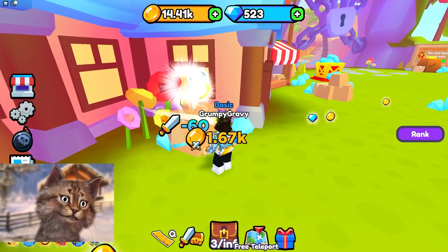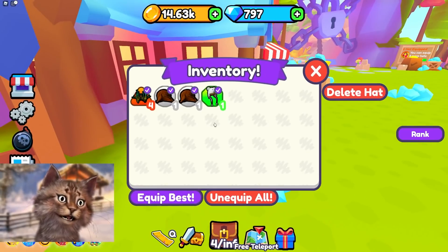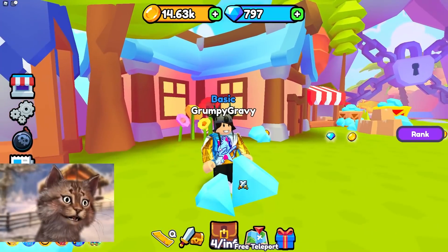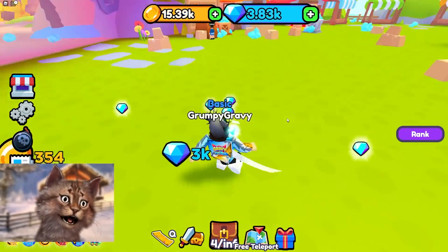We gotta keep... oh, more hats. Koala hat! Nice. Is there a way to like auto-equip this? Equip this. It's kind of rare too — a little bit uncommon. We're looking pretty good actually. So now that we've broken this huge one, we're gonna get all of the gems. Give me all of the gems.